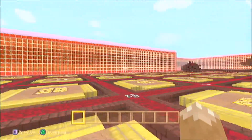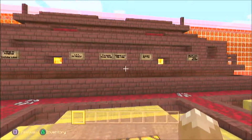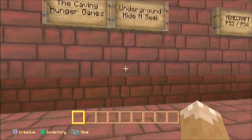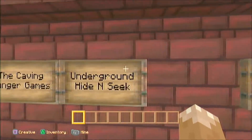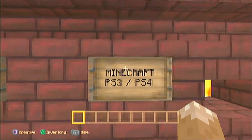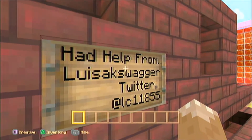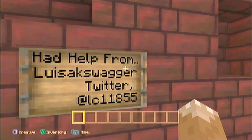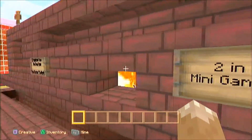Hey guys, what is up? It's IcePenguin and in today's video we've got a cool hide and seek slash Hunger Games map. It's called the Caving Hunger Games, Underground Hunger Games. It's Minecraft PS3 and PS4. You can help them out from LewisKeySwag on Twitter — pretty funny name.